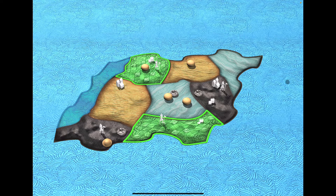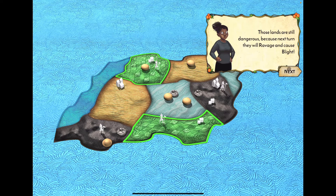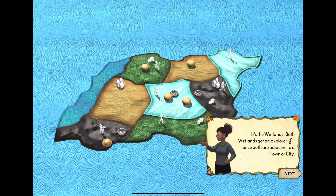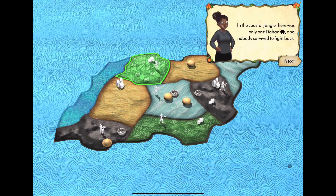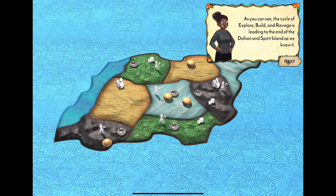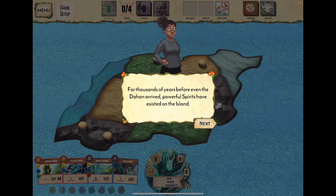The invaders actually only take one action in each category — build, explore, and ravage — each turn. What they're showing here is multiple rounds compressed. I felt this portion of the tutorial was a little excessive. Now we get to see how the game is actually played.